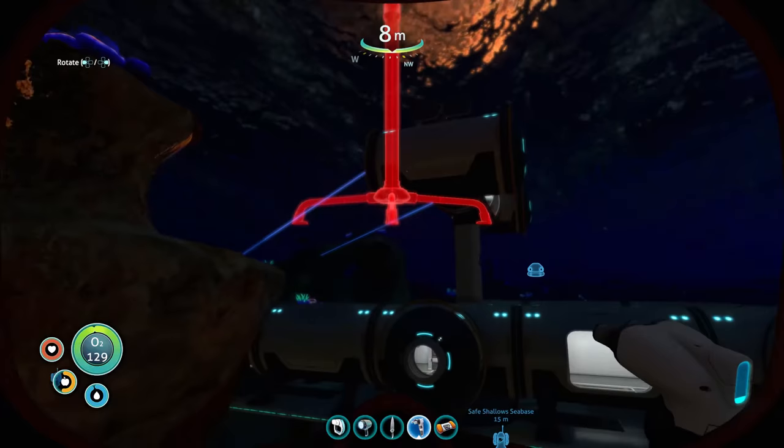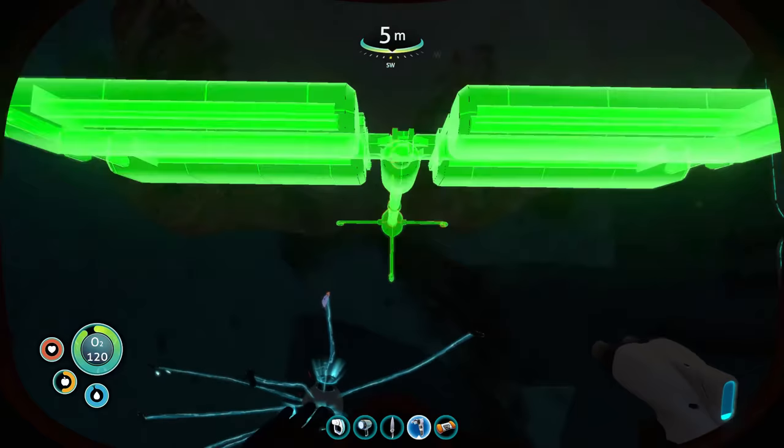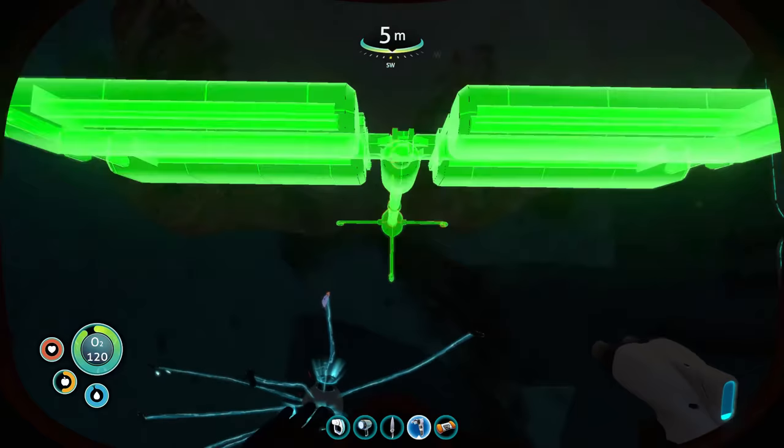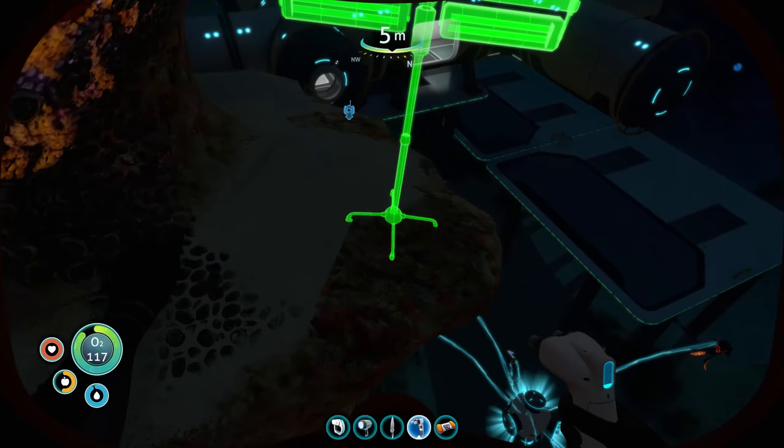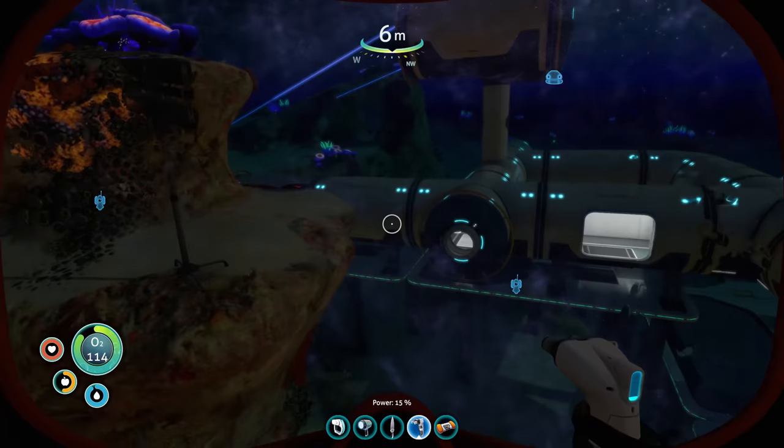Before we do anything else, let's try making a floodlight now that we have the blueprint for it. Probably right here — this seems good. Is it facing away or towards me? It's working! Look at that — now our base is all lit, even at night time. Sweet. I wonder what kind of ramifications that has on my power. Seems fine. Awesome.